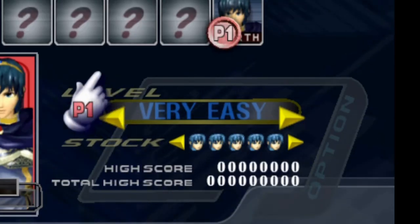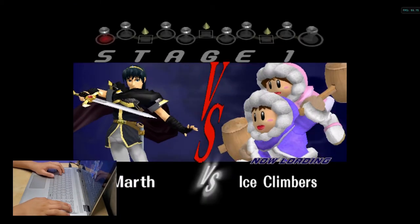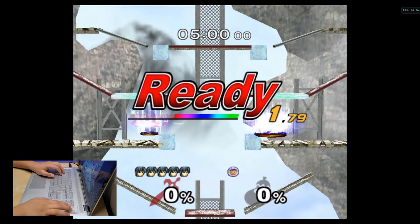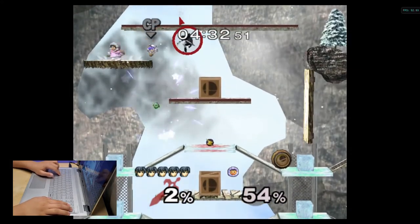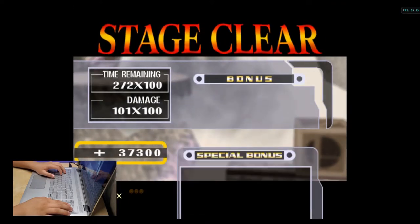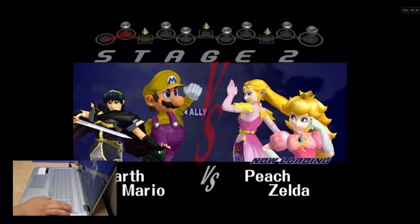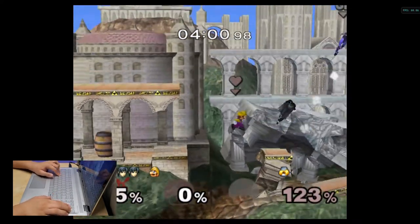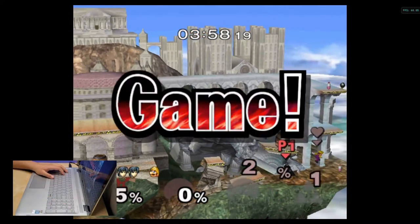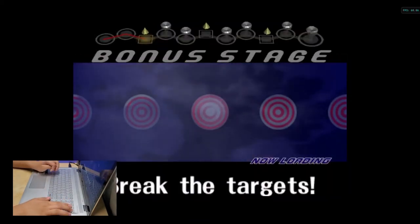Jigglypuff! All right, can I do Mark or will I get Roy? We have to think about this a bit. Very easy, five stocks — let's go! Half a minute, did that in 30 seconds. It's gonna take a while. I am so good at this game, no lives lost. Break the targets — let's go!